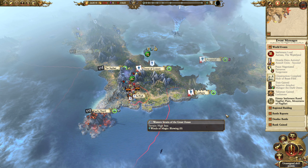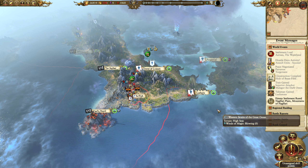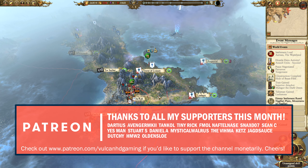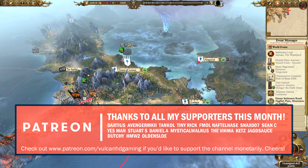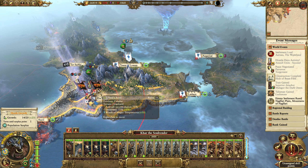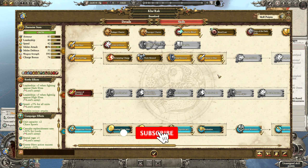Hello guys and welcome to episode 20 of my Total War Warhammer 2 playthrough, playing as Taurox leading the Slaughterhorn tribe to world domination. Today we're going to be continuing that by taking Lothern. Karak is in range to initiate an attack there and Kar can back him up, so looks like we're going to be doing just that.